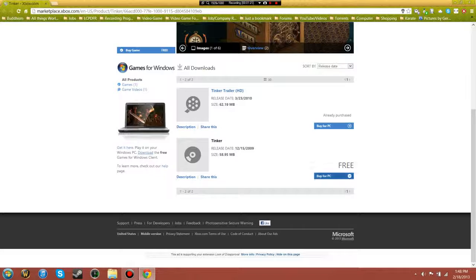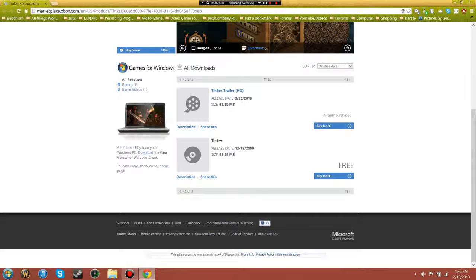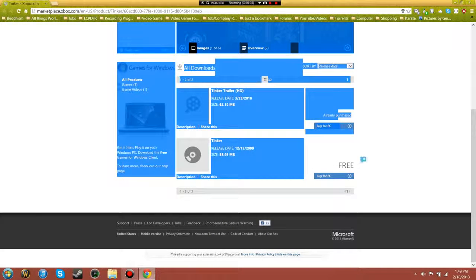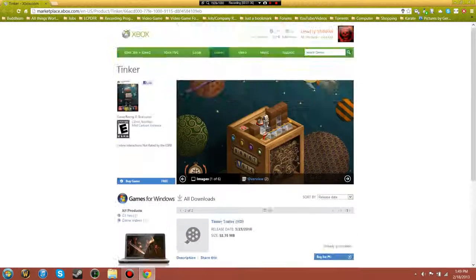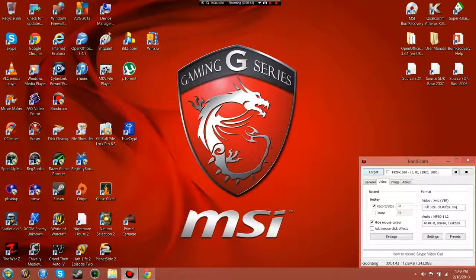So I just Googled 'Tinker for Games for Windows Live' and it brings you to the Xbox website. As you can see, it says 'buy for PC' but it's free, so there's nothing you have to pay for. I downloaded it, installed the game, and when I went to start up Grand Theft Auto 4 to see if it worked, it somehow connected.